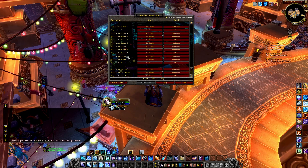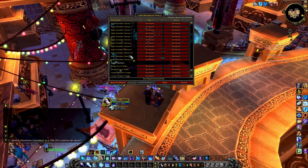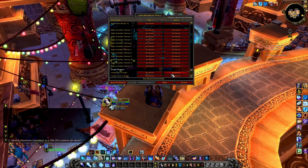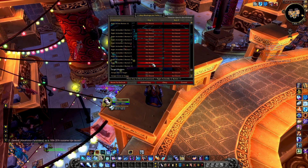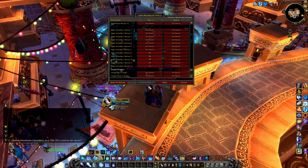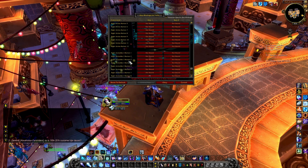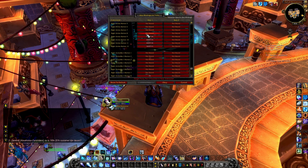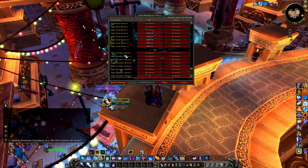Next up, we'll move to the right action bars. Here I like to have my F1 to F5 keys and their modifiers. So on the right action bar 2, which is the one closest to the game world, I will use F1 to F5. Because the first button on the action bar is at the top and I want these keybinds at the bottom, I'll be starting from action button 12 and going down, as opposed to starting at action button 1 and going up. So we will bind F1, F2, F3, F4, and F5. Next, I'll go to the right action bar and use Shift F1 to Shift F5. I don't actually use Ctrl F1 to Ctrl F5, but you can use it if you want to.